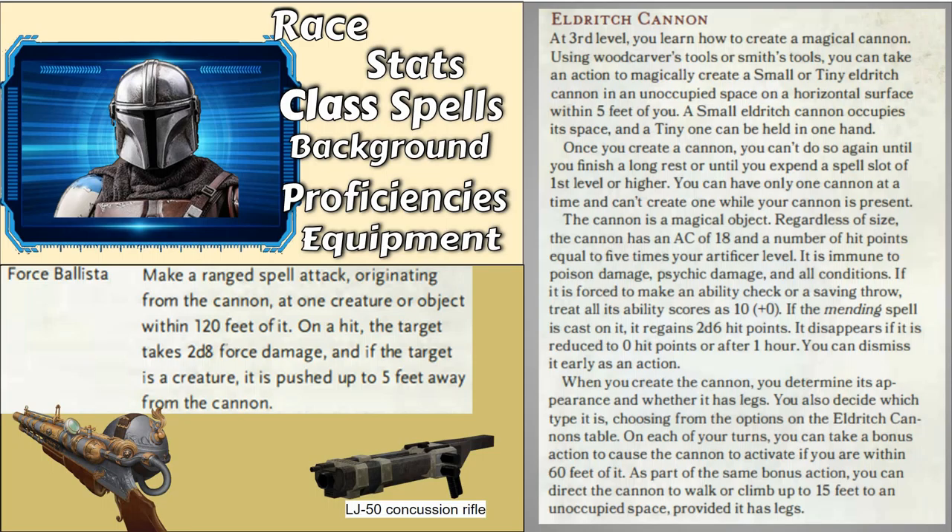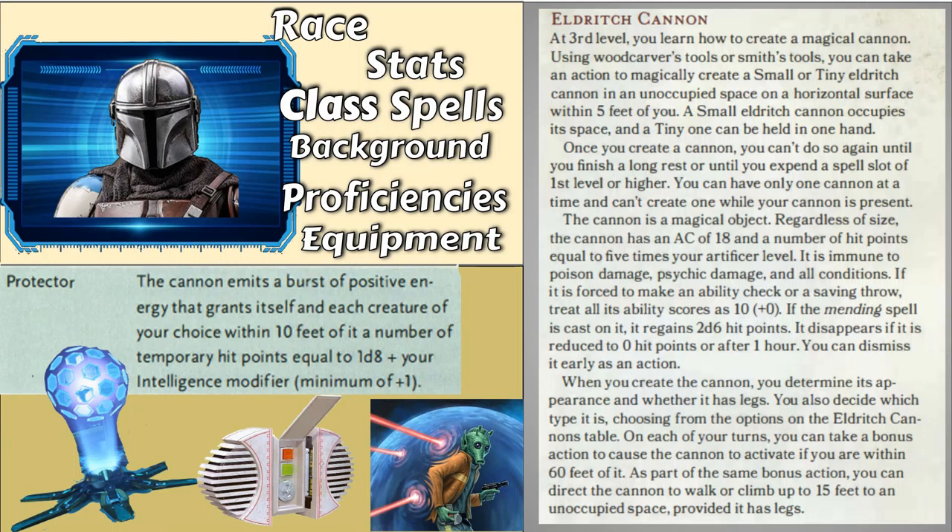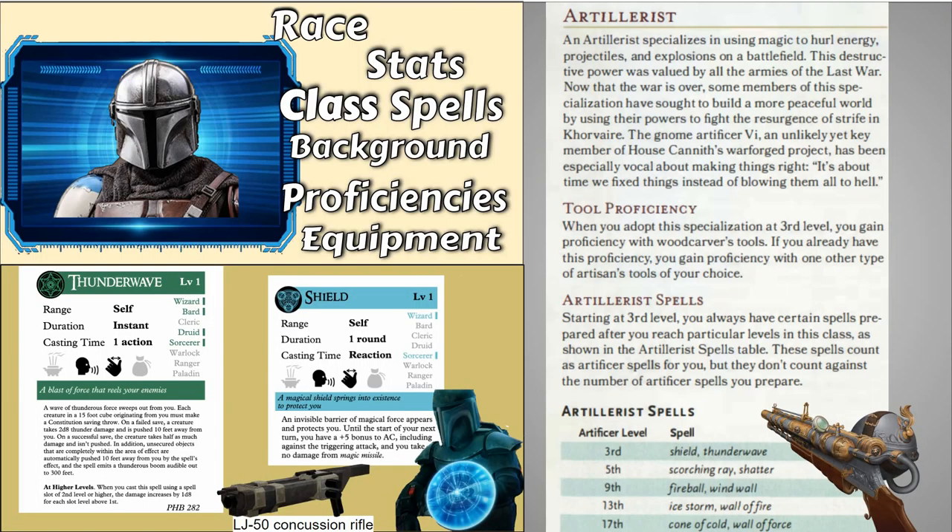And lastly, there's the Protector, which gives people around you temporary hit points. I would flavor this as shields — either a bubble shield like in the picture of the Rodian, or the shield generators that appear in Star Wars. You could flavor them as looking like the shields from KOTOR, Knights of the Old Republic. I also put a picture of Symmetra's ult, because that's what I picture it being, only more steampunky for the Eberron aesthetic — like a generator that gives everyone shields. They can either be invisible, or they can be an outline, or a bubble-looking thing like the Rodian has in that picture.